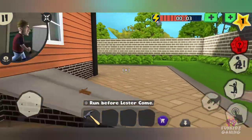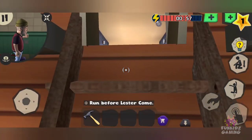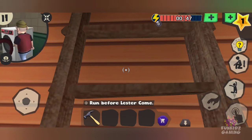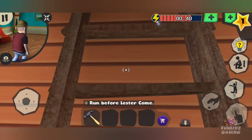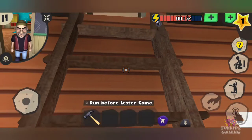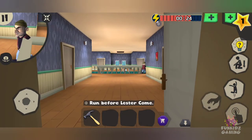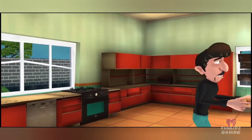That's all — run before Lester comes. She will be coming to the kitchen. Felix was stuck in the bathroom for a long time, now he's walking out. See, this is where we planted the mouse. Now let's wait for the robbers to come down and see what happens. I'm sure Tina will enjoy this. Lester came — yes, he came. He prepared a pie for the girl.